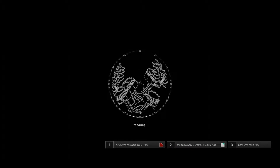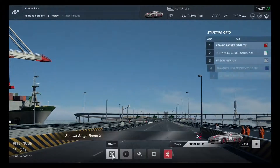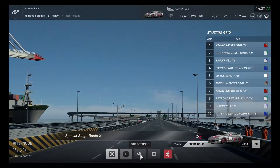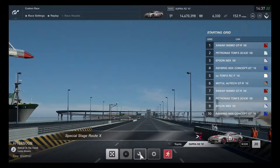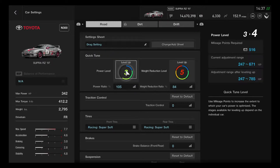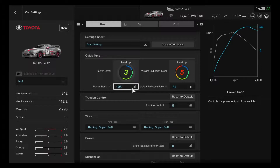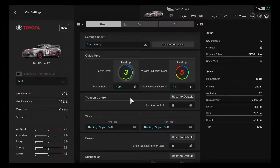Getting everything set up and prepared — this is definitely one of the strongest and fastest cars in the original Gran Turismo games since 1998. Here are the car settings to recommend: the N category type will be at N300. The quick tune power ratio is 105 percent, and the weight reduction ratio is at 84 percent.